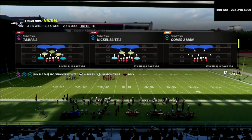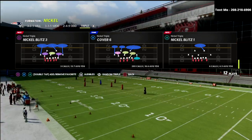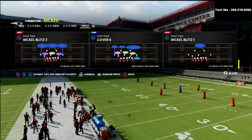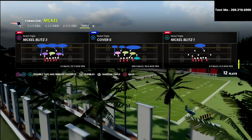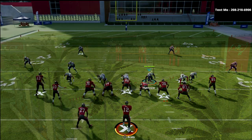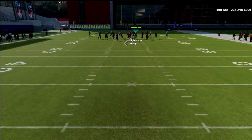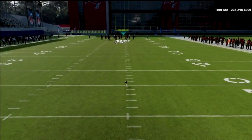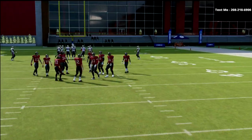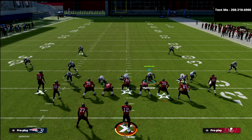What we're going to be talking about today is the nickel triple, specifically focusing on the cover six and why it is a very effective defense for defending 2x2 compression in Madden 22. 2x2 compression is probably the formation that gives me the most fear — it's honestly kind of random, kind of glitchy, and hard to predict, which is why it's so hard to guard.